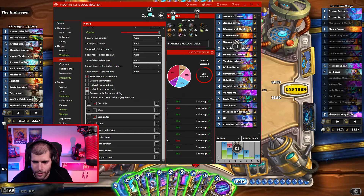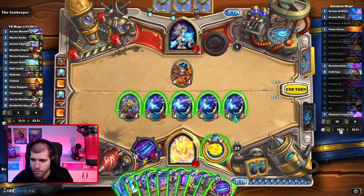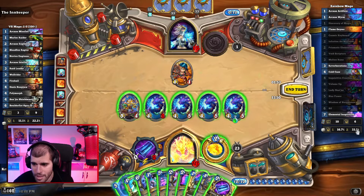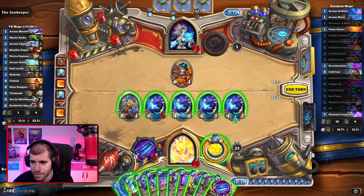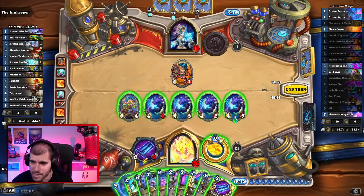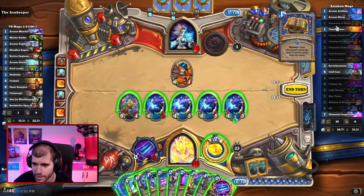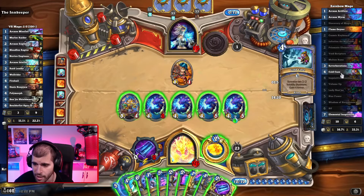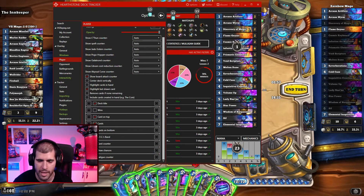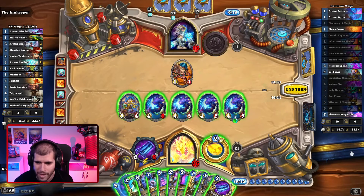Draw chances is another neat feature that helps you make an educated guess about the odds of top decking a card. Right now we have a 16% chance of top decking a card if we only had one copy left in the deck, and a 33% chance if we had two copies left. So if we needed either arcane worm or flame geyser for a Sif combo, the odds of top decking one if we drew a card right now would be 33%. We also have a fatigue counter, which is usually not super helpful but in some games it definitely matters.